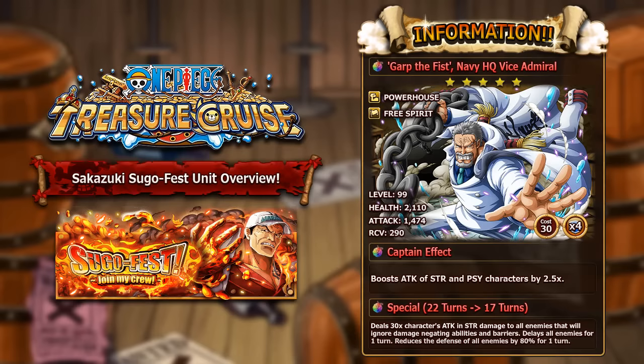His captain ability provides a 2.5 times attack boost to strength and PSY units — actually quite strong. His special maxes at 17 turns and deals 30 times his attack in strength damage to all enemies while ignoring damage negating abilities and barriers. On top of that it delays all enemies for one turn and reduces enemy defense by 80% for one turn. Comparing him to Susuru who also maxes at 17 turns, Garp just does so much more — damage through barriers, a delay, and a defense reduction. An amazing unit and probably one of the best of the batch.